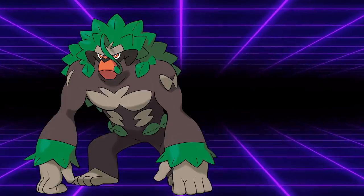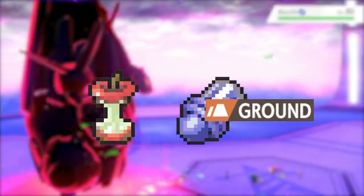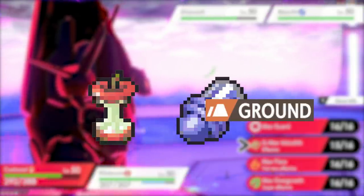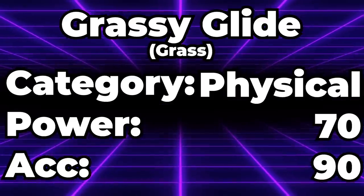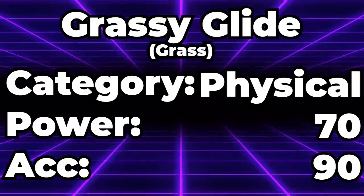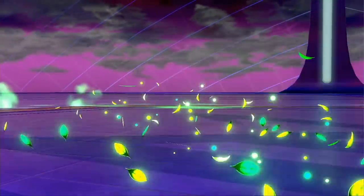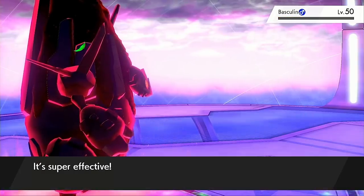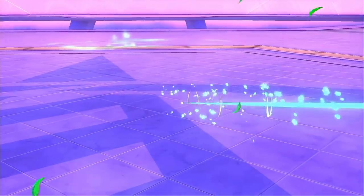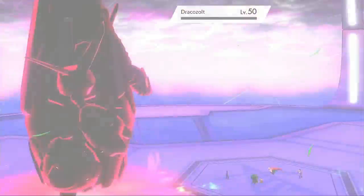Rillaboom received its hidden ability of Grassy Surge in this DLC. Grassy Surge activated Grassy Terrain, which had the passive effect of not only healing Coalossal but cutting the damage of Earthquake by one half — which Coalossal, being four times weak to ground moves, greatly appreciated. Rillaboom also received access to Grassy Glide, a 70 base power physical grass-type move which not only increased in power in Grassy Terrain but became a priority move. These buffs quickly led to Rillaboom becoming the premier grass-type in the format and a staple on Coalossal teams, as Rillaboom was easily capable of one-shotting even the bulkiest of water types that would otherwise threaten Coalossal.